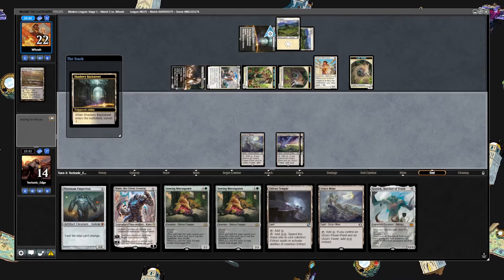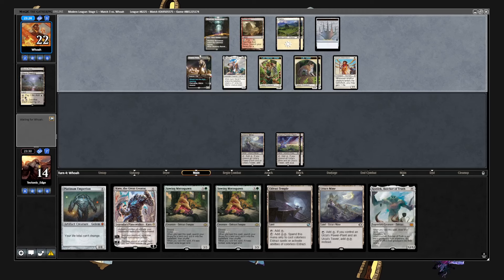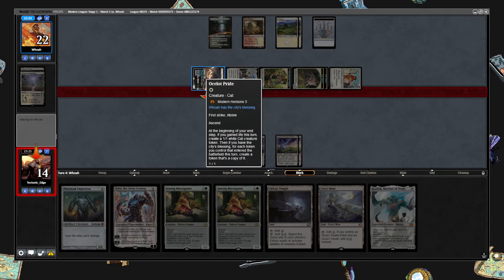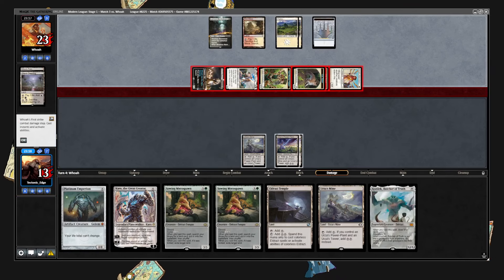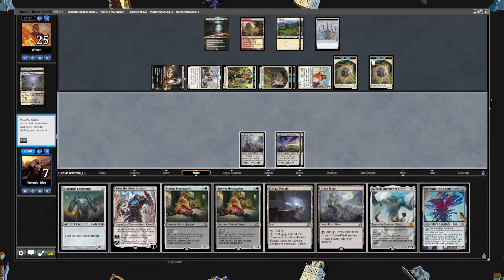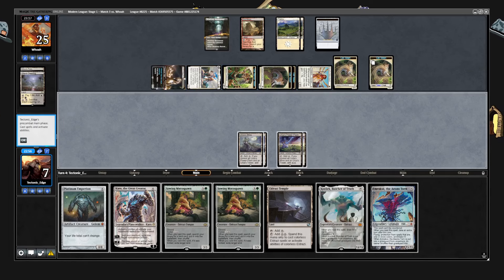Okay, surveil lands. Best top deck is going to be a Tower. Have the City's Blessing — seeing there's no art for the City's Blessing right now. That's going to be a lot of tokens, so that's two. Tower off the top — and we are dead.